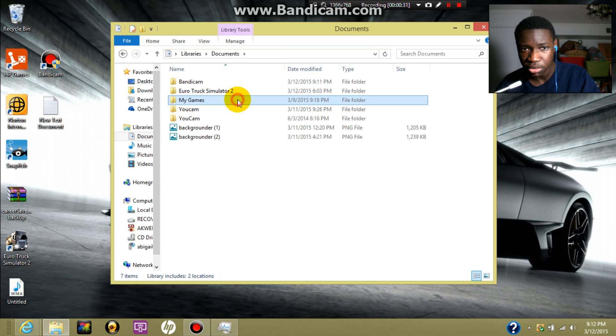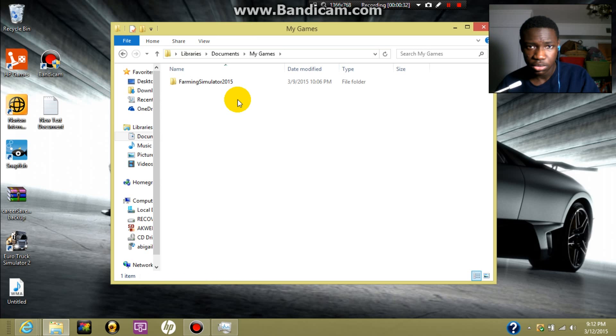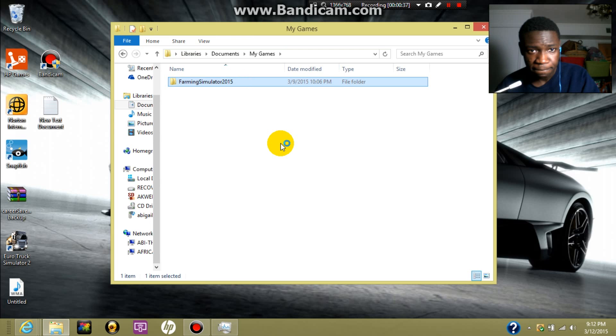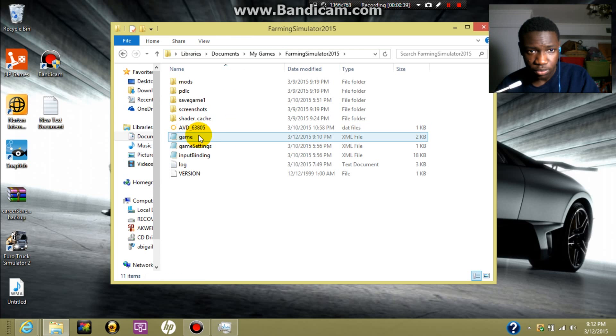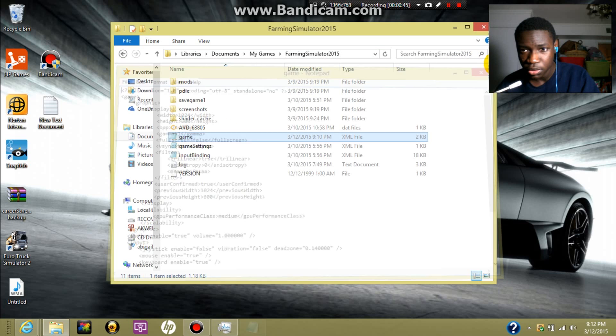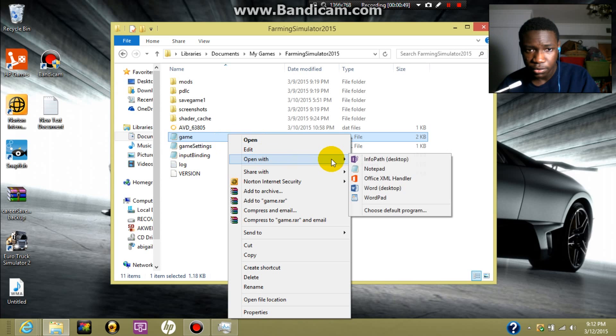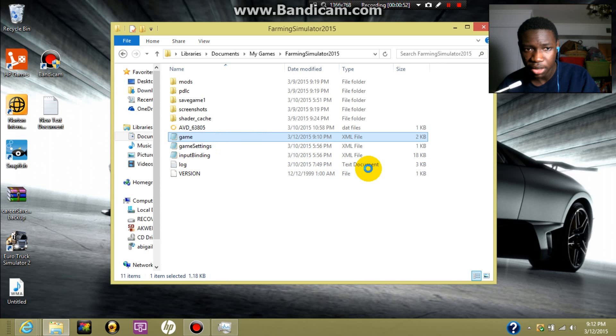Then you go to My Games, Farming Simulator 15. There's a game settings file — open it with Notepad. Go to 'Open with' and select Notepad.